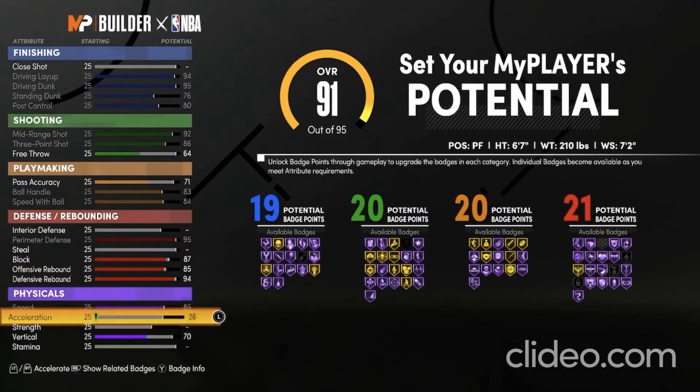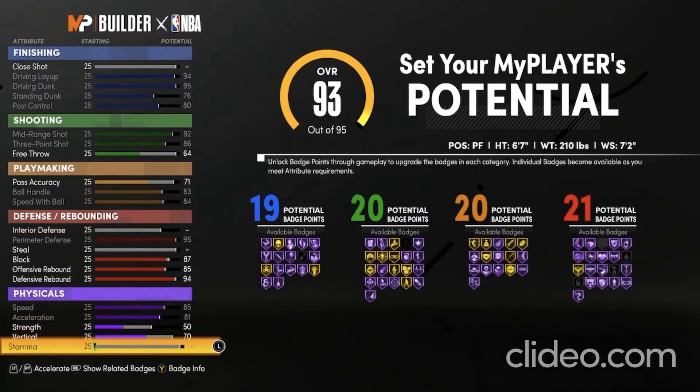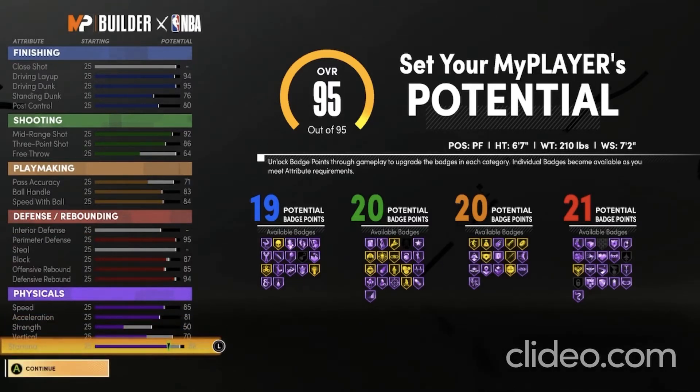For speed, max that out, max out your acceleration, put your strength to a 50, and put your stamina to an 86.